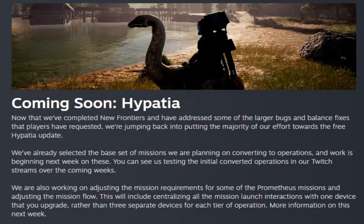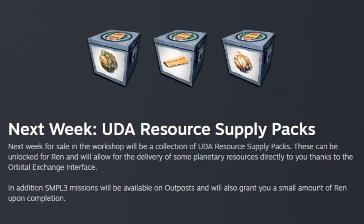This week we got some news on Hypatia - they pretty much finished New Frontiers and are doing some tweaks, so they're going to focus their efforts on Hypatia, the newest free update. They've been converting missions and playing them on their Twitch streams. They're also converting mission requirements for some Prometheus missions and adjusting mission flow, including centralizing all mission launch interactions with one device that you upgrade rather than three separate devices for each tier. Next week there will be UDA resource supply packs for sale in the workshop, unlocked for Rin, and simple missions will be available on outposts granting a small round of Rin upon completion.